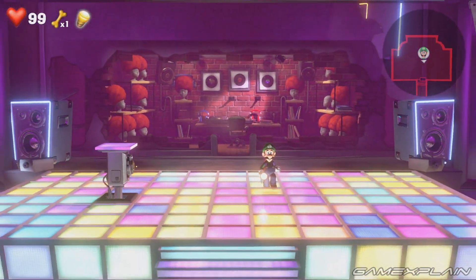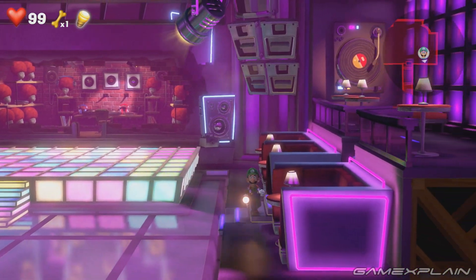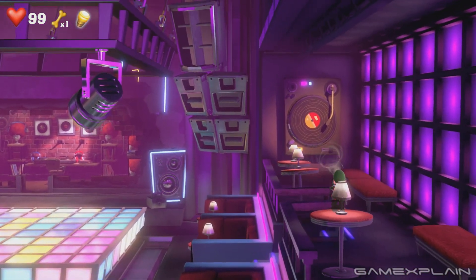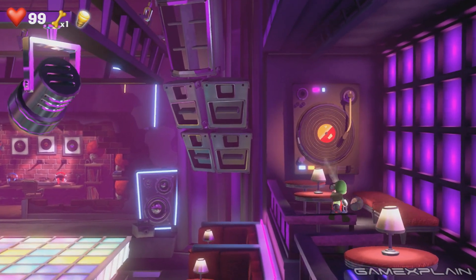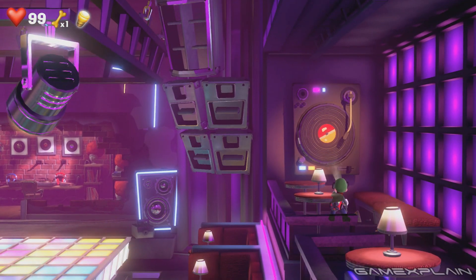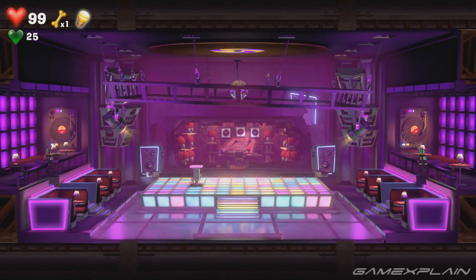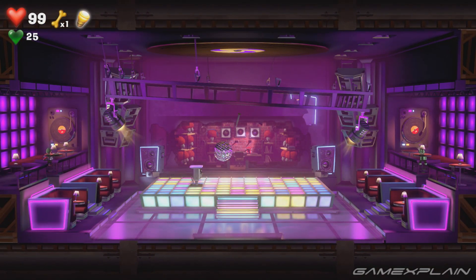The red gem is located in the boss room. After using the super suction to reveal the back room and flashing the green button to make the stairs appear, have Luigi use the Poltergust on one of the records on either side, then send Gooigi to the other side. With both records spinning, the disco ball will fall, revealing the gem.